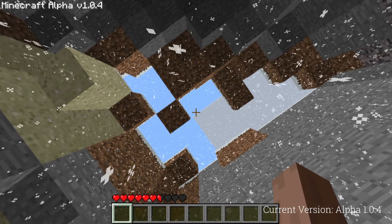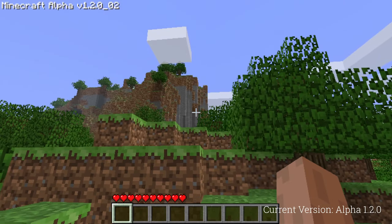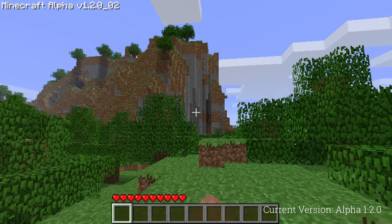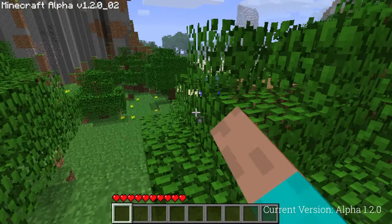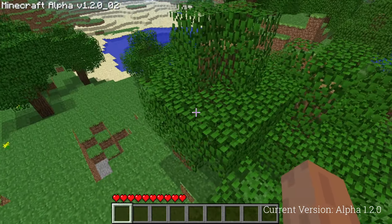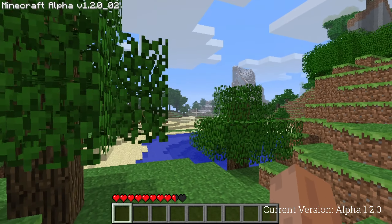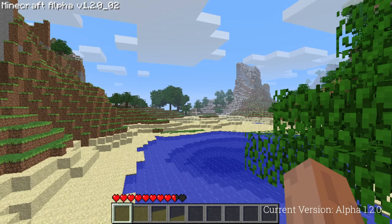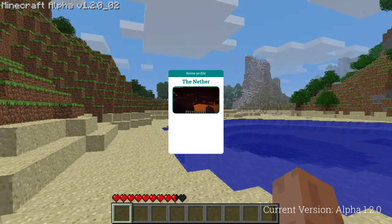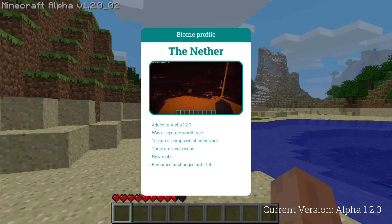Winter mode stayed in the game throughout several versions of alpha — during which cacti and clay patches were added — but was removed just several versions later. On October 30th, 2010, one of the most significant updates to Minecraft's world generation was released. In this version, a new world generator was implemented, adding biomes, which led to the removal of winter mode and the creation of diverse worlds. The Nether — the Hell world type brought to perfection — was also added.